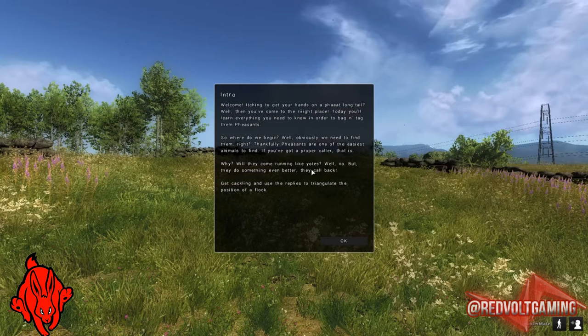Welcome. Itching to get your hands on a fat long-tail? Well, you've come to the right place. Today you'll learn everything you need to know in order to bag and tag them pheasants. So where do we begin? Well, obviously we need to find them, right? Thankfully pheasants are one of the easiest animals to find if you've got a proper caller, that is. Will they come running like coyotes? Well, no, but they do something even better. They call back.